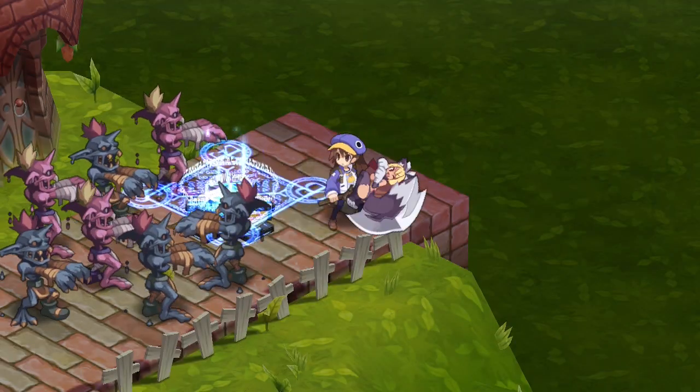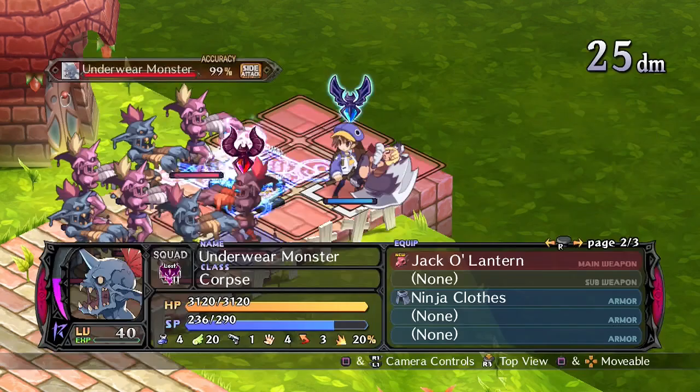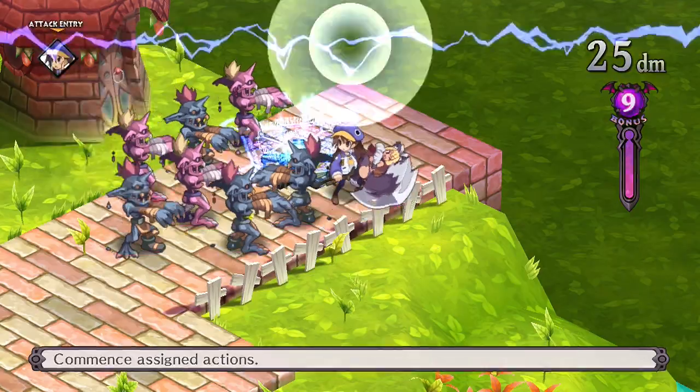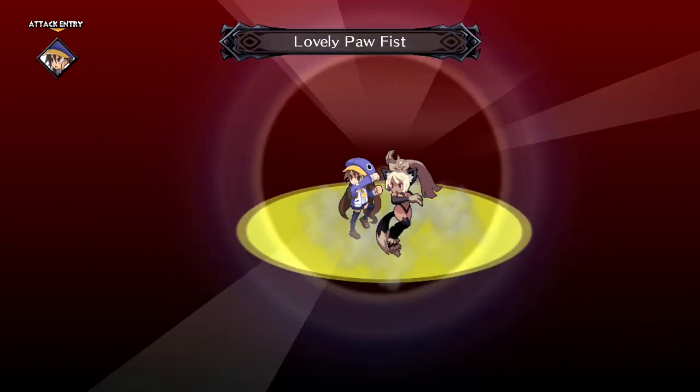These Catgirls can magichange into axes. The first of her magic change attacks is Meow Meow Beating. This is a single target attack which does decent damage. Early on in the game, this isn't too bad. Her stronger magic change skill is Lovely Paw Fist.